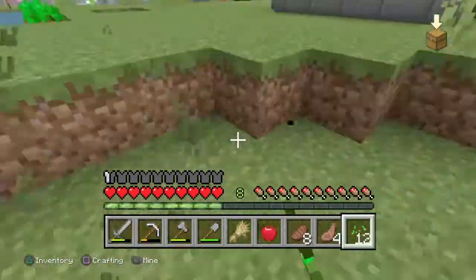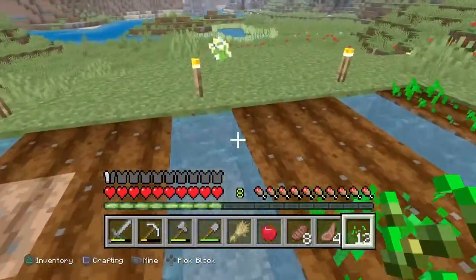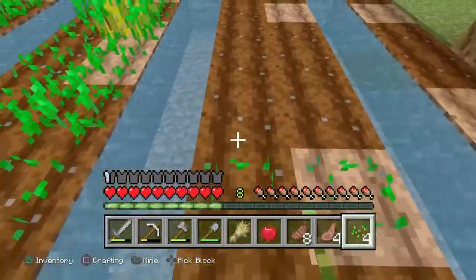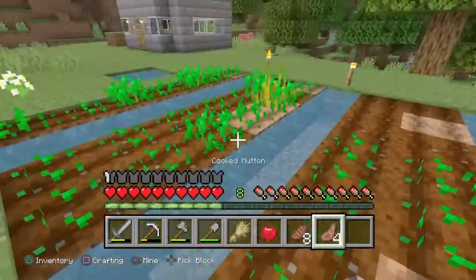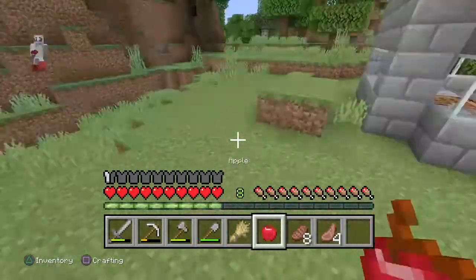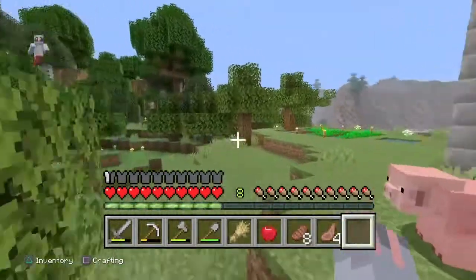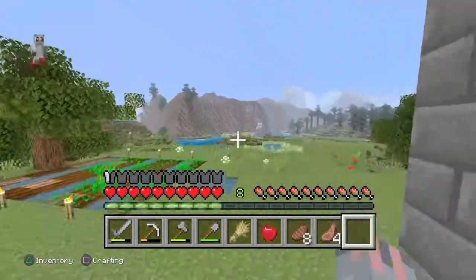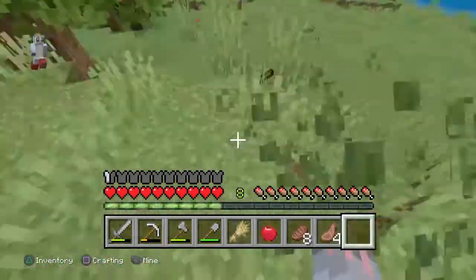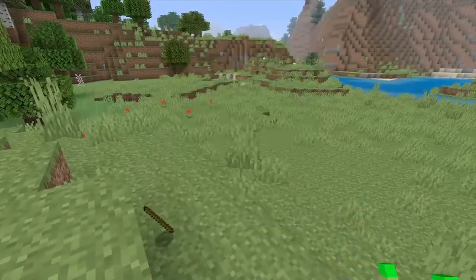Whenever I'm trying to get seeds I just go like this because it works every time. In this episode I'm gonna try to get a cow farm but I'll skip me doing all that — I'm gonna try to get a cow farm or sheep farm, most likely a sheep farm actually. Chickens might be the best animal but I'm already using seeds.